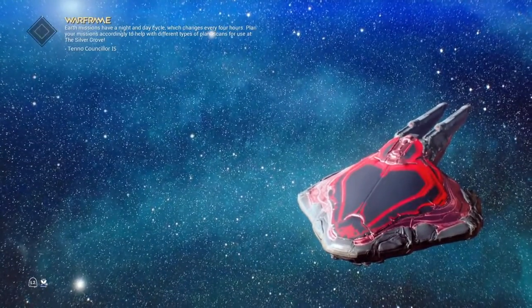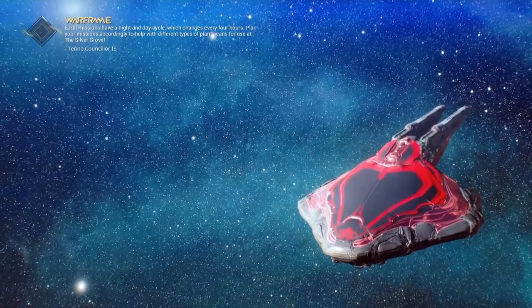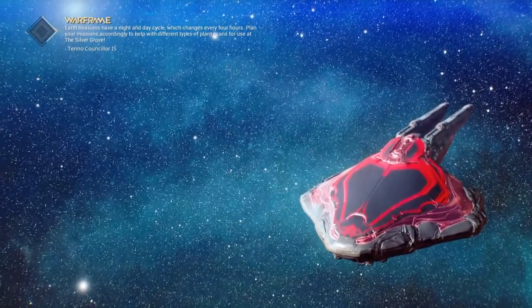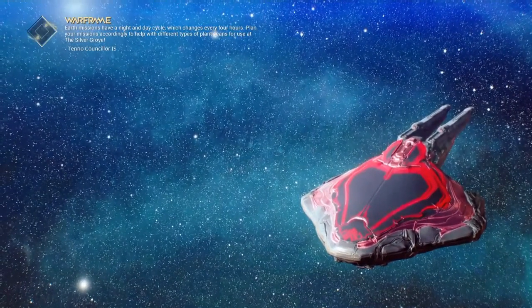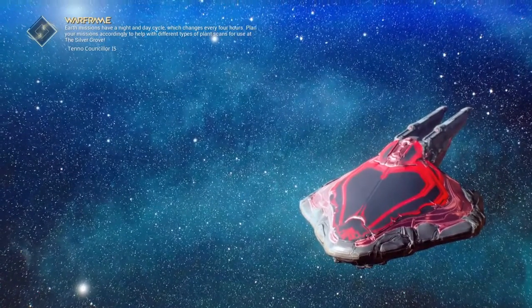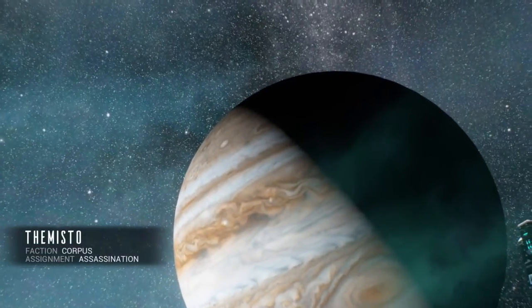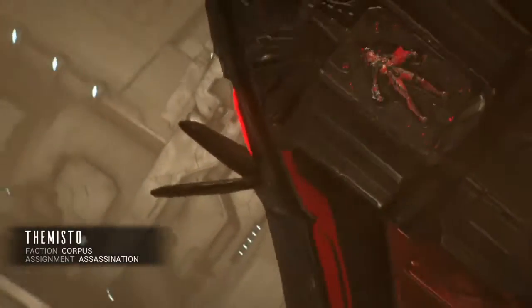You just have to come here, kill Alad and his pet, and you should be able to get the parts. You might also want to buy the blueprint for Valkyr. Let me record the boss fight like I did in the last video.